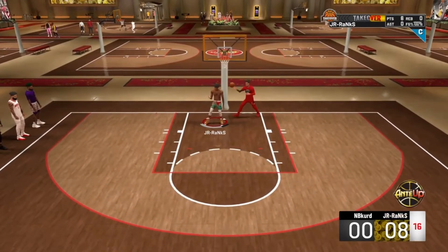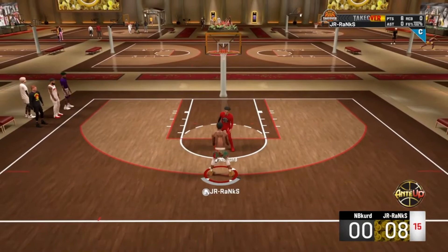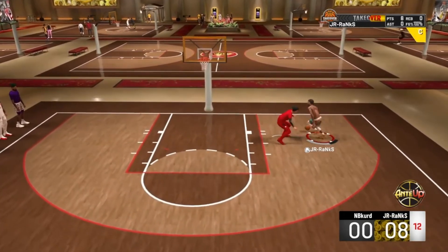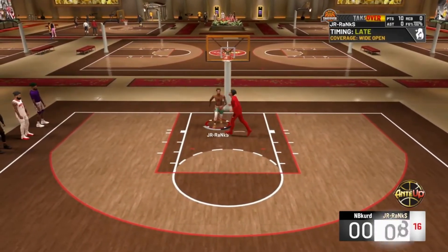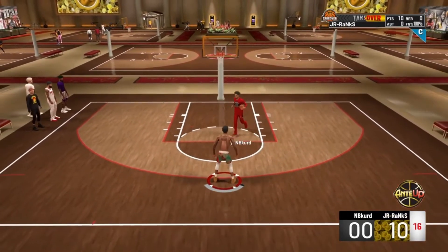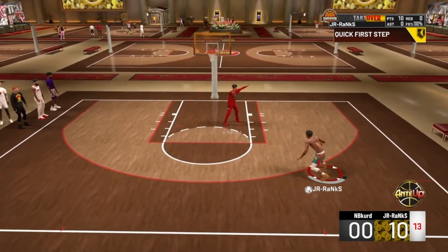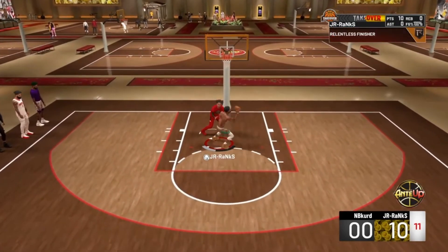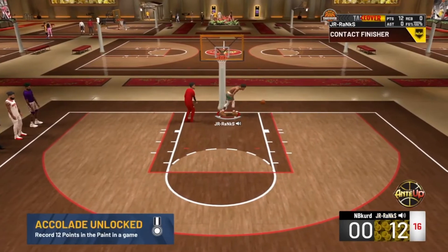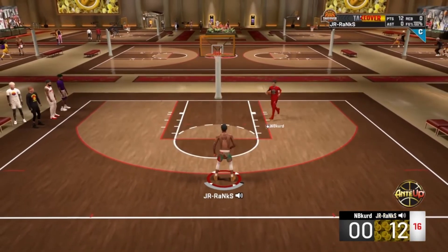The next few guys on the court were all point guards and I beat all of them while I was streaking. Giant slayer isn't going to work when you're playing against a point guard. Even against a center, if you get a hop-step dunk, relentless finisher is better suited for that. It's not that you get a layup every time — giant slayer really helps when going up against a center. You can see me getting a nice contact dunk right there.